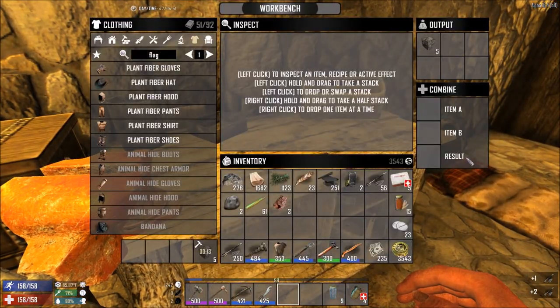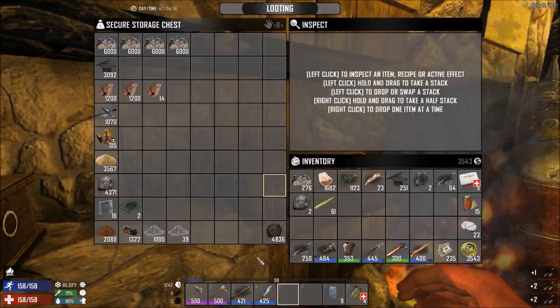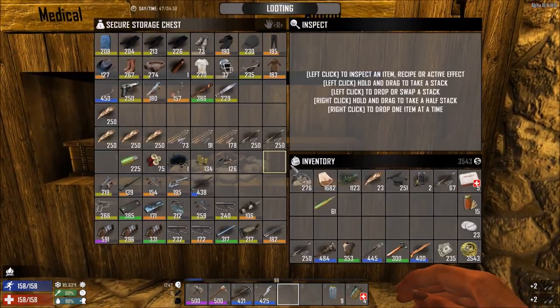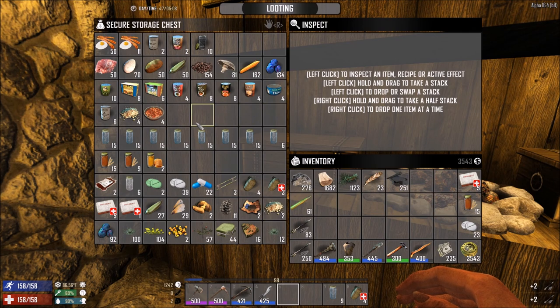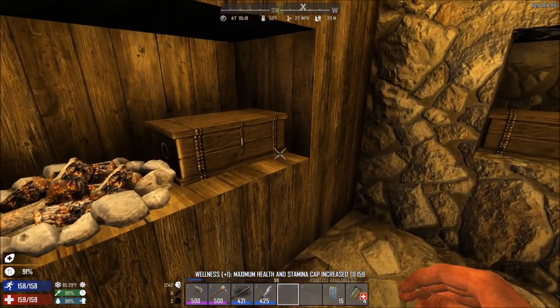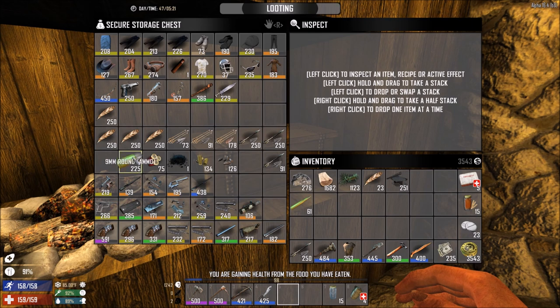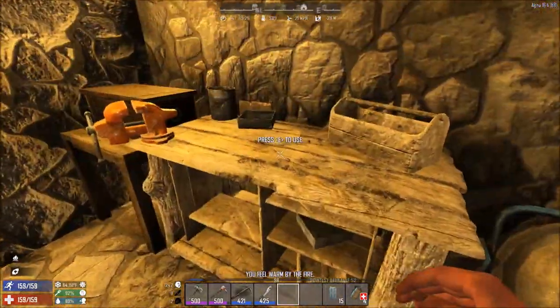We're still making a few crossbow bolts. I'm going to put the iron straight in the forge. I've got clay there. We're still making crossbow bolts — 17 only. We've got plenty of those, but I don't really want to be carrying an excess of stuff. I've got loads of jars — 10 actually. I grabbed a load of water off camera, so I'm going to eat before we go to make sure we're filled up. We've finished making these bolts and we've got so many crossbow bolts now — a full stack should do us for today.